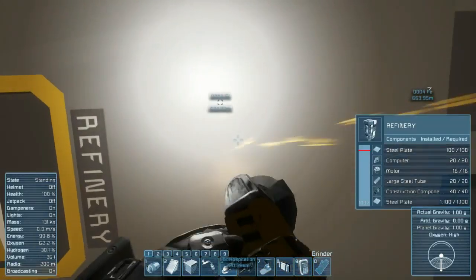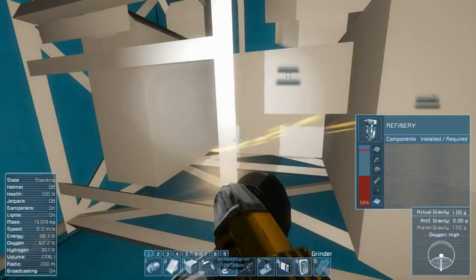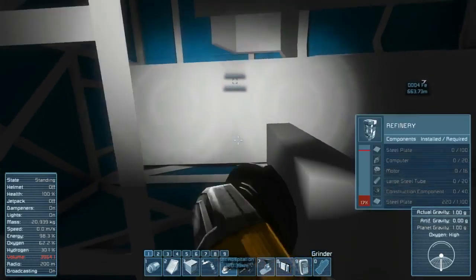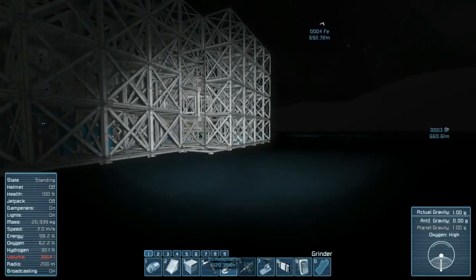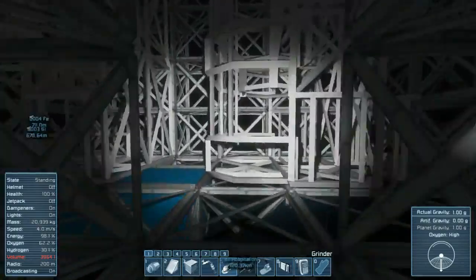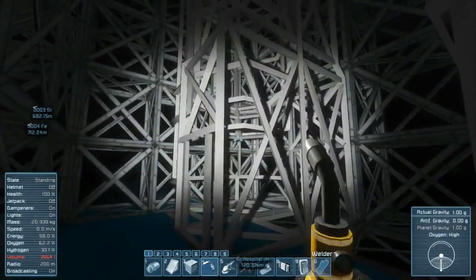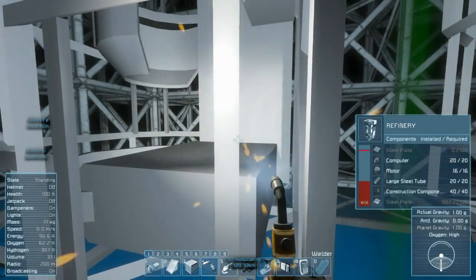Ideally when I'm done I will have disassembled the entire ship. I could just disassemble everything and throw it all in cargo and build at my leisure, but this way I know just what area to go to. The refinery — we're going to take that over. Make sure there's nothing in it. Keep an eye on the volume in the bottom left. I'm at 3964 and I almost got the whole thing. I only have one refinery on that ship, and it's the starter ship that will disappear if you try to spawn in another ship.